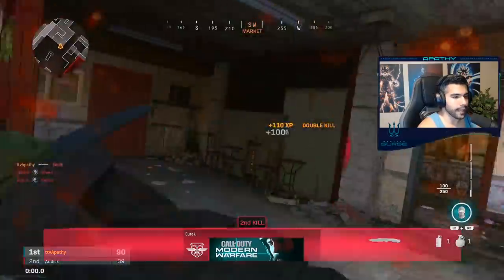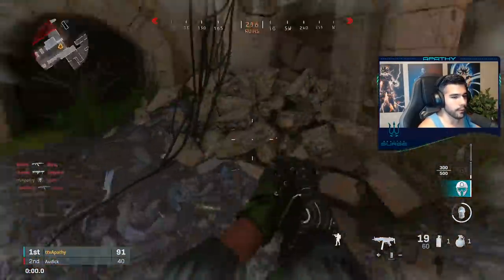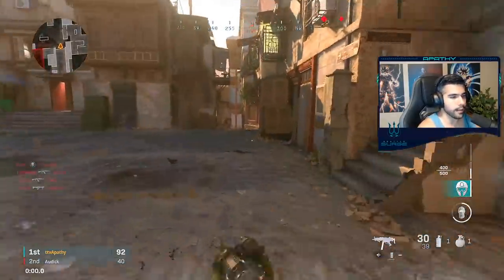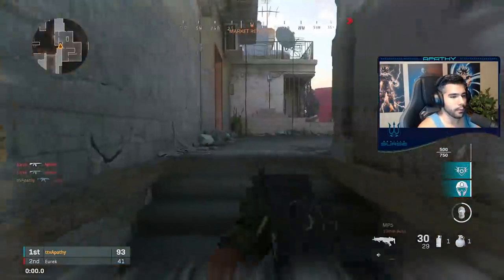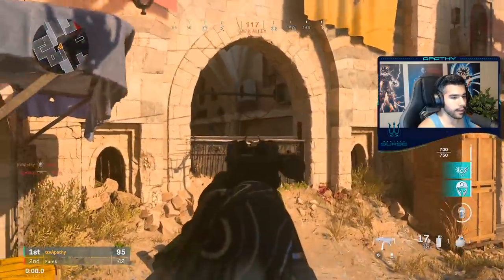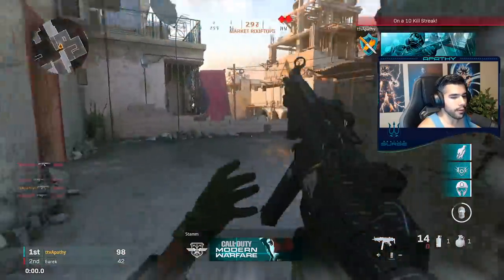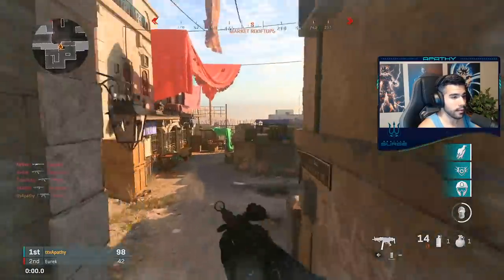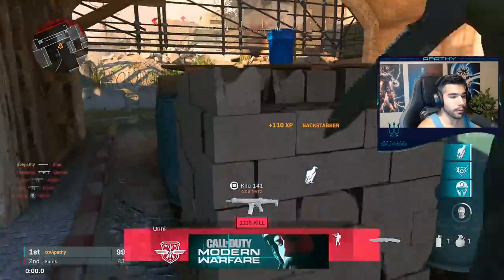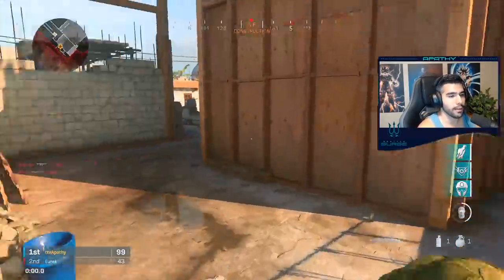Getting better at cameraing definitely takes a lot of practice. It's basically used in most scenarios when somebody's standing still and holding a specific angle or position. Let's say a guy's on a head glitch — he has a good advantage over you. When you camera somebody, especially with a submachine gun, you want to be as close as possible. If I came around this corner very fast and snapped on him and hit my shots, there's a good chance I would kill him almost every time. And that is something a lot of pro players do that the majority of people don't. It requires really good aim and skill, but it's something all us pro players abuse because we know how good it is.